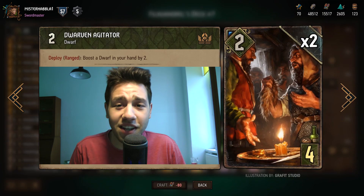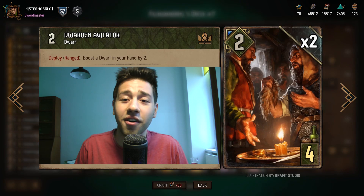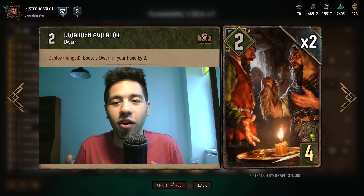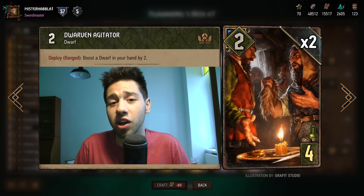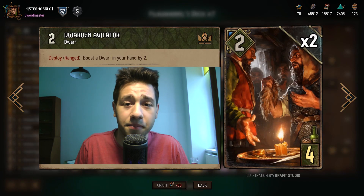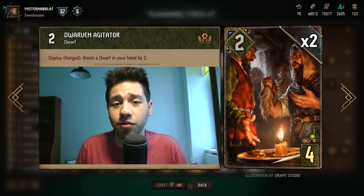The next card is Dwarven Agitator - pretty self-explanatory in a dwarf deck. In this deck, this card will mostly find a target, so keeping it in round one is never a problem. In later rounds, it's not as powerful because in round one it produces carryover for later rounds, whereas in round two or three, this card is maybe just a four-point play. So be careful with the mulligan on this card in later rounds.